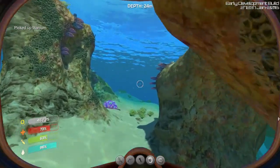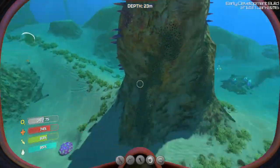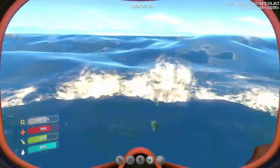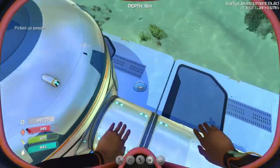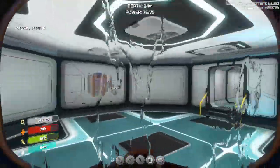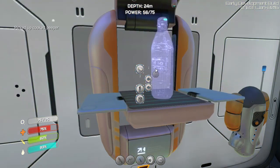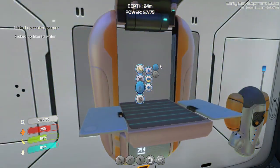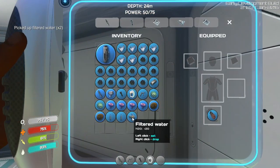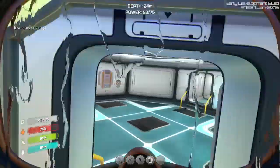That was titanium. I can cook a peeper for food, and cook an air sac for water. I'm not going to question it - it helps me survive. I didn't need to drink water. Oh wait, I got some copper and I got the acid mushrooms so I can make the batteries.